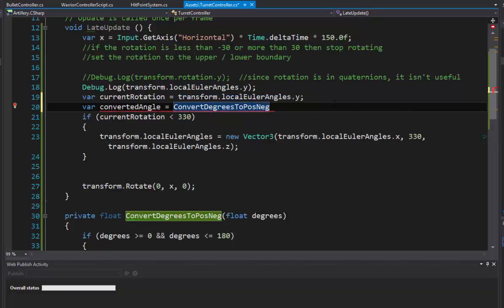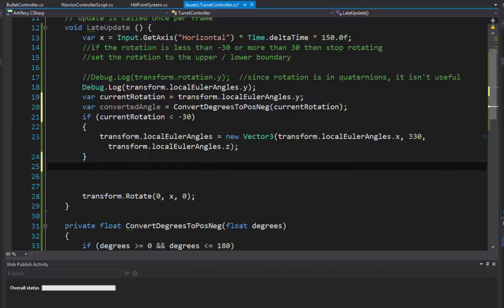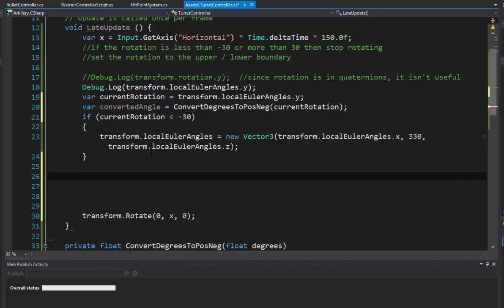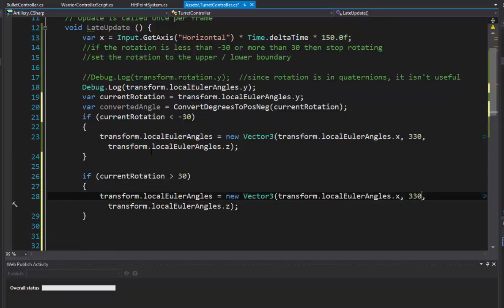Now our if-statements become very straightforward: if convertedAngle is less than negative 30, set the rotation to 330; and if convertedAngle is greater than 30, set the rotation to 30. To set localEulerAngles we have to create a new Vector3, using the existing X and Z values and only changing Y. We'll say if convertedAngle is less than negative 30 set Y to 330, and if it's greater than 30 set Y to 30.